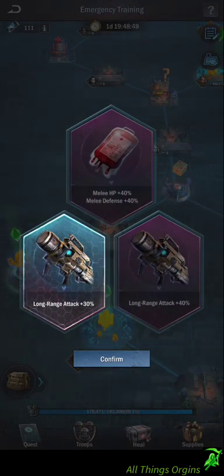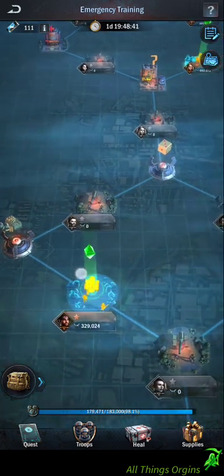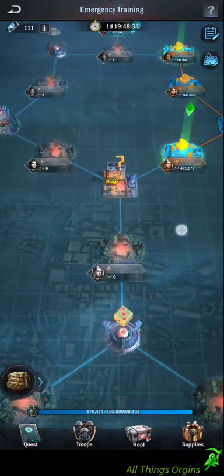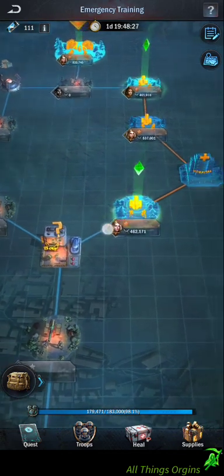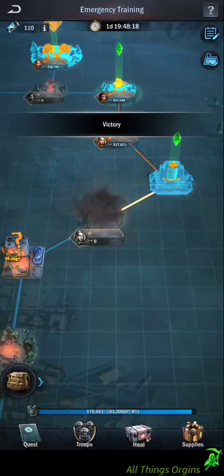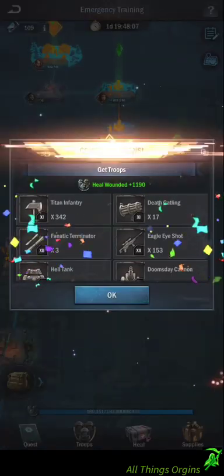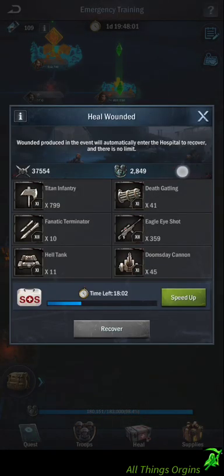We are going to go to this one - there we go, long range attack 30%. It would be nice to get 40% but whatever. Now that's unlocked, but since all it will really do is kill her and wound some of my troops there's no real reason to fight that one. But there is a reason to take out this guy so I can get some more hospital time and heal more troops. So we take him out quick. Right now I've got 4,039 units in the hospital with 30 minutes to go. Drop that down by a little over a thousand units and you get them back instantly.